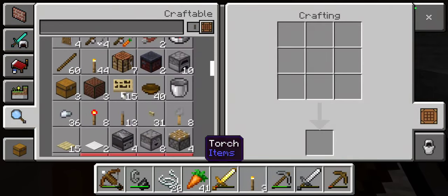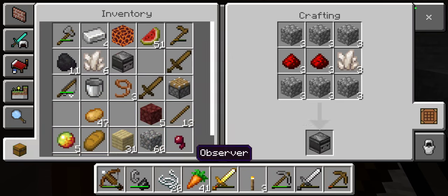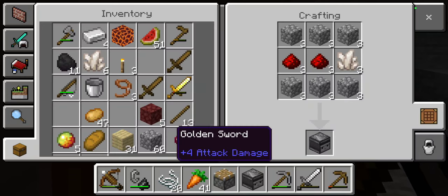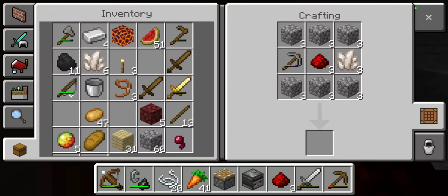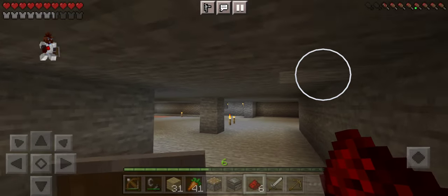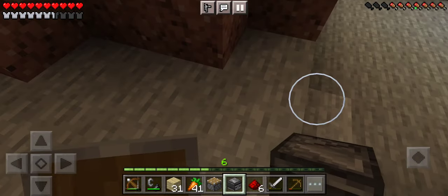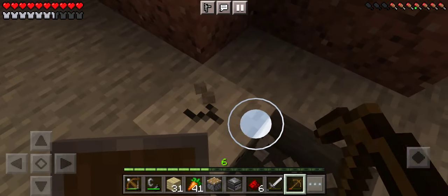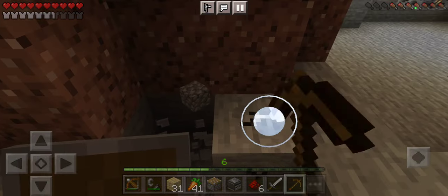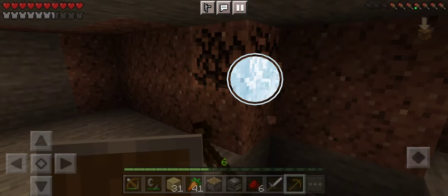Let's see, can I create a sensor? Yes I can — that is great! Sticky piston, I need a block and just a normal block. With these things I can go ahead and make a sugar cane farm; I just need to find the sugar cane.